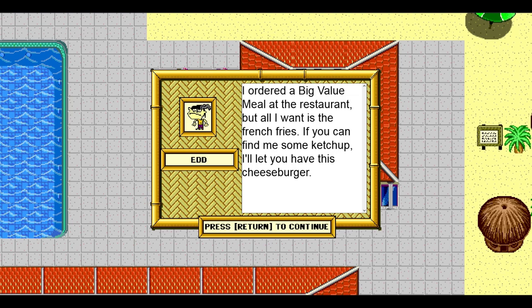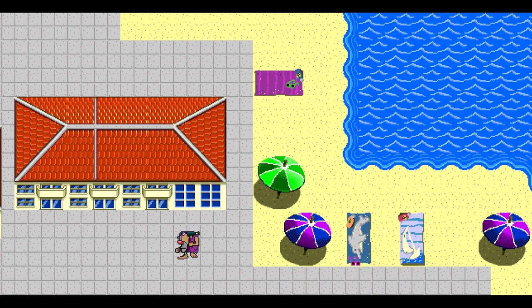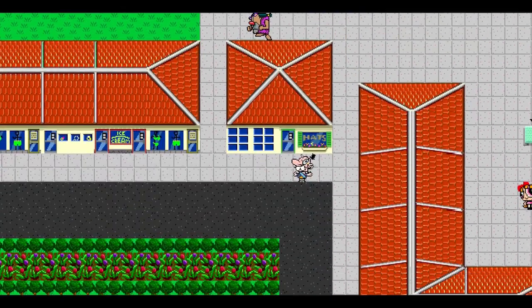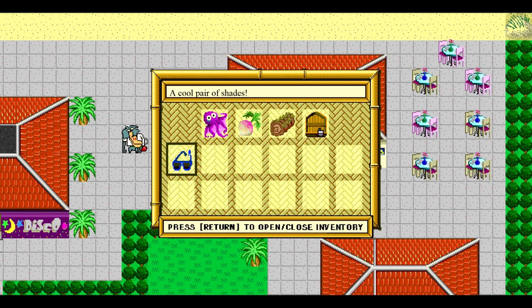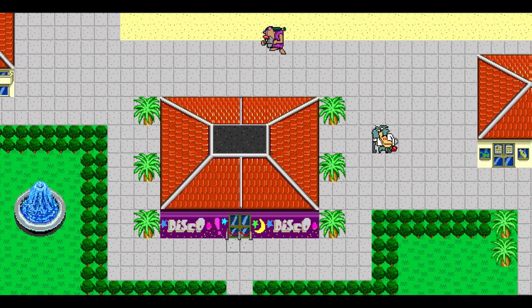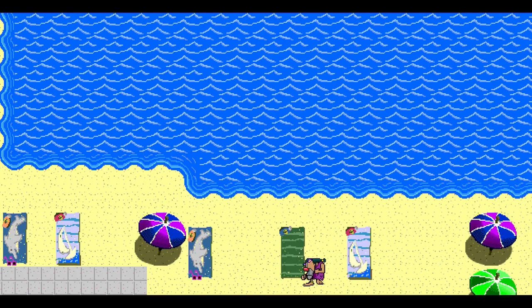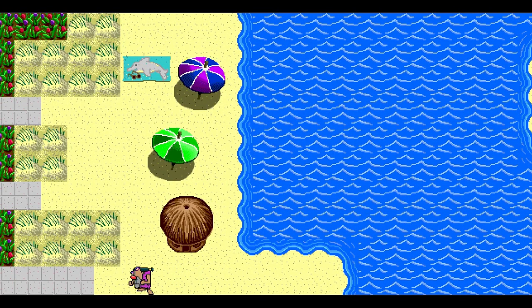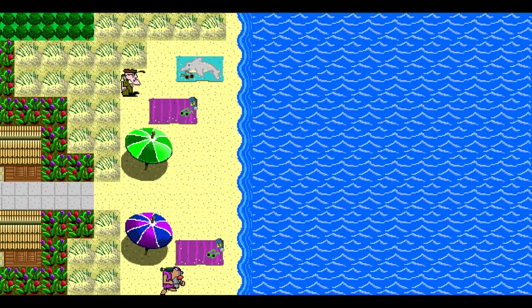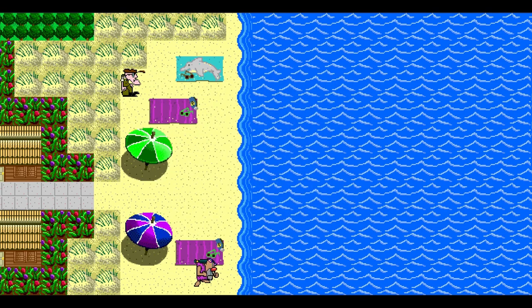I ordered a big value meal at the restaurant but all I want is french fries. If you can find me some ketchup, I'll let you have this cheeseburger. Why don't you just get the french fries then, you numpty? Double D, I thought you were smart. Where was the wallet? There he is. I was right — I get ten dollars and I'm going to use that to buy sunglasses, so I can't even use it to buy something for myself. Buy myself a cheeseburger. I'm supposed to buy the sunglasses. There you go — and Eustace wants them. It's weird how easy it is to figure out these puzzles as an adult as opposed to a kid. I must have been a really impatient little turd.